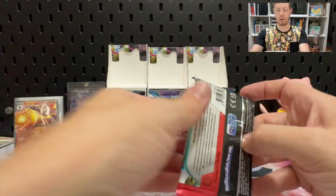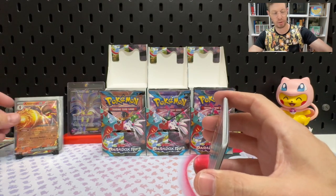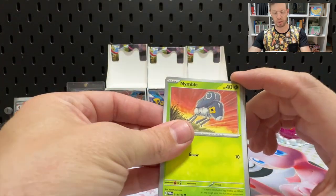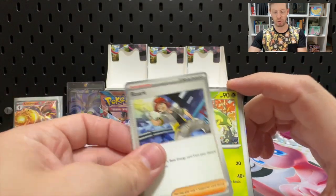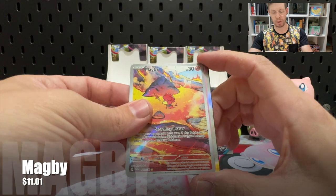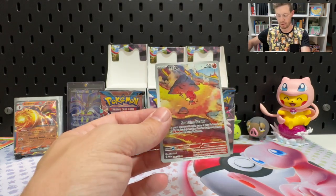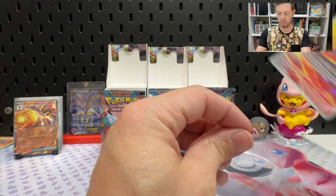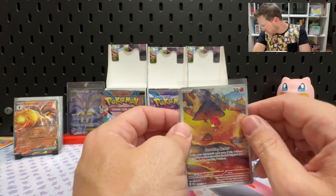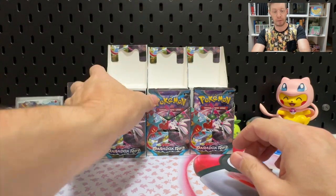It looks like only one hit so far from this bundle, which means we're running back on average. Nimble, Yamask, Rourke, Steely, Simipour, Reverse Deoxys, and a Magby — that's a really nice artwork, actually. I didn't notice that Magby artwork in the Elite Trainer Box books. And Latios is our follow-up card. We are still running ahead of schedule and I'm loving it — hopefully we're pulling 13 today.